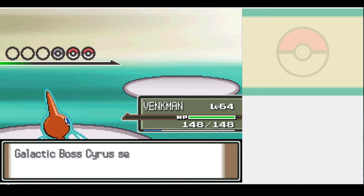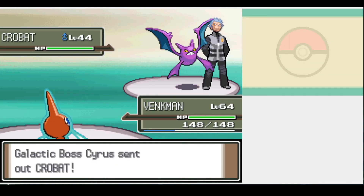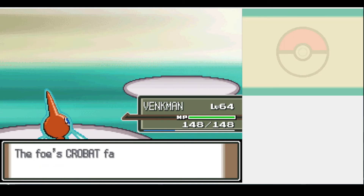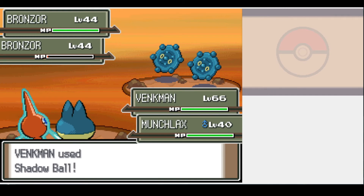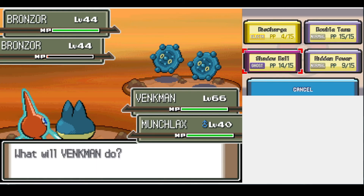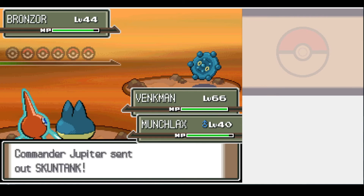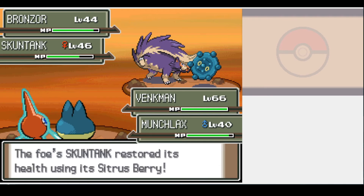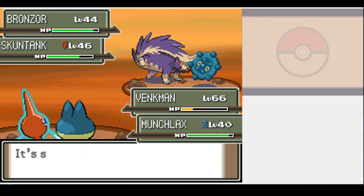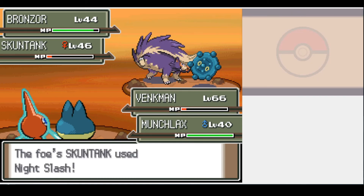As we storm the Galactic HQ we face off against Cyrus, but we bowl right over him in a clean sweep. Our luck goes downhill however, as now we have the double battle with commanders at the top of Mt. Coronet, alongside our rival. Combined with a bad move choice, we go down fast. Both opening Bronzongs put up both screens, making them tougher. I take one of them out, but Skuntank tanks our moves and nails us with Night Slash. From there we get whittled down quickly — it was a crit though, so let's see if we can win with better luck.